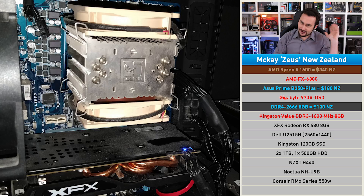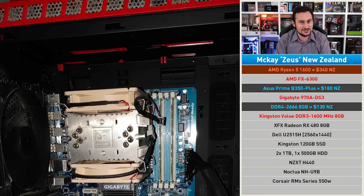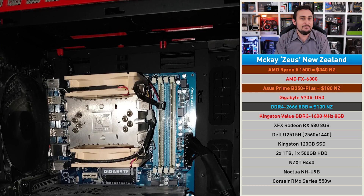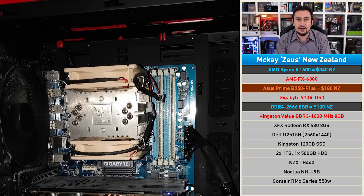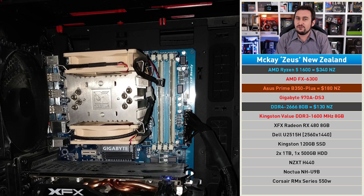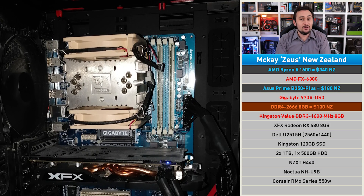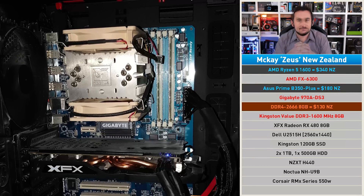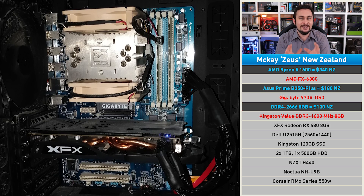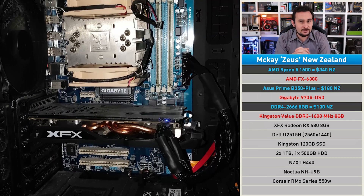The Ryzen 5 1600 is the best and only sensible choice right now for this budget, so of course we're picking it. For this build I think the ASUS Prime B350 Plus will work well and it'll look great in the NZXT H440. Unfortunately with pricing the way it is in New Zealand at the moment we can't afford any more memory or perhaps a bigger SSD. Still, the upgrade from the FX6300 to the Ryzen 5 1600 is significant enough as it is and will provide Mackie with an awesome platform to work with.